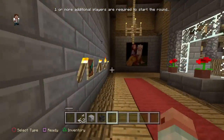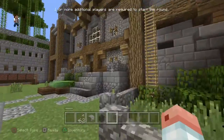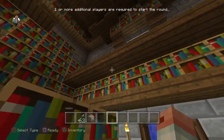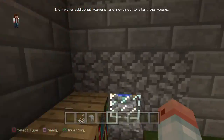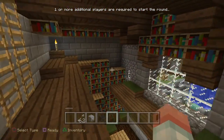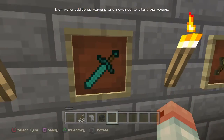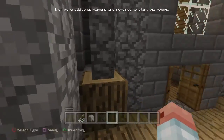And then you see that the iron sword is facing down. So we come over here and we get to the diamond sword. The diamond sword is facing this way, and then the iron sword is facing this way.